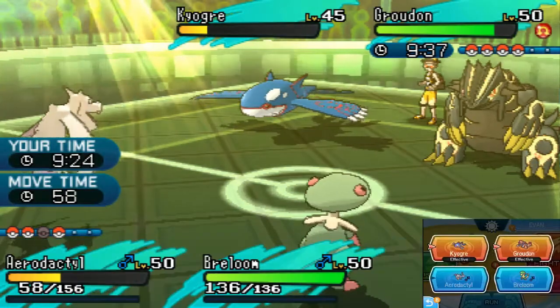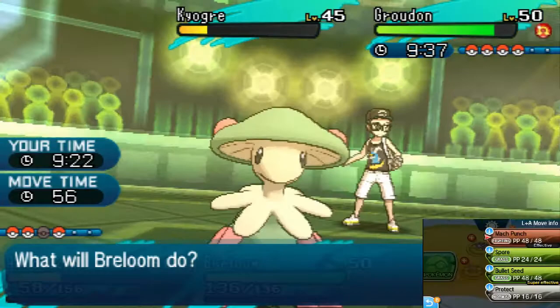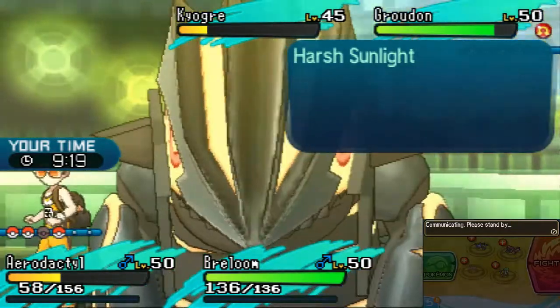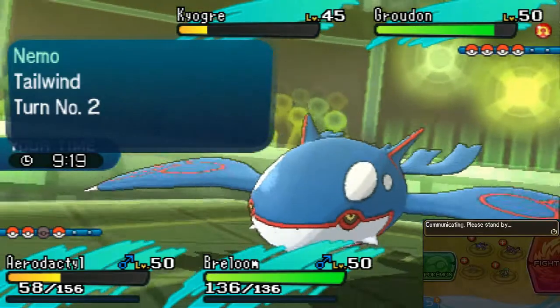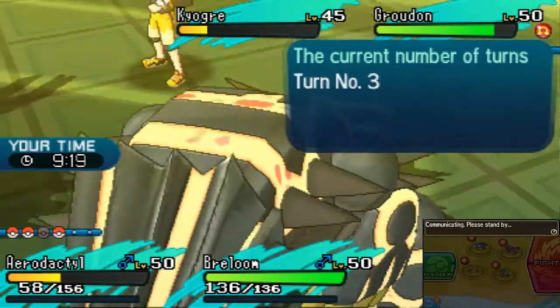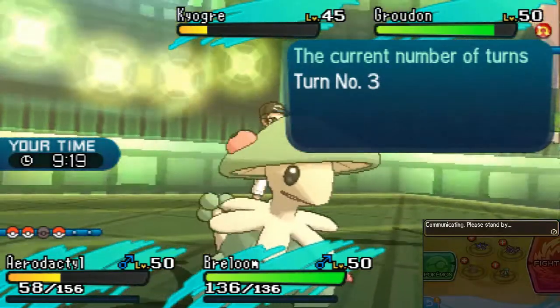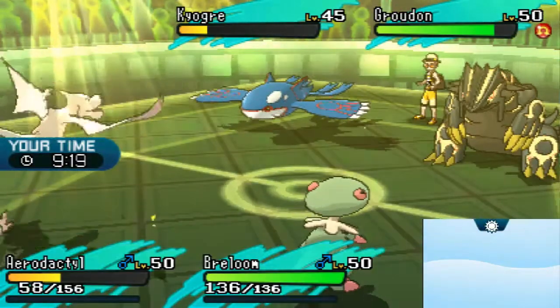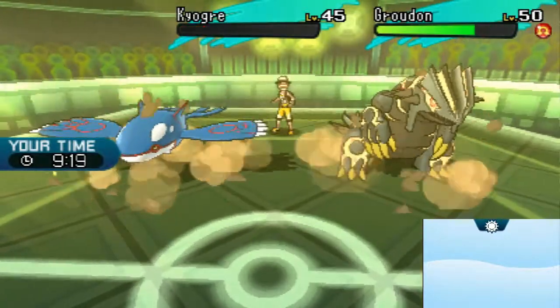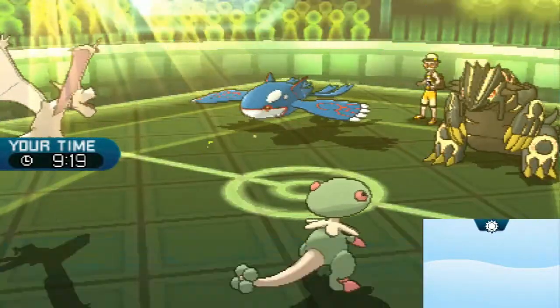Rock Slide and Spore on the Groudon. Spore connects on both. Is it going to take out the Kyogre? Yes, taking out the Kyogre. Nice.